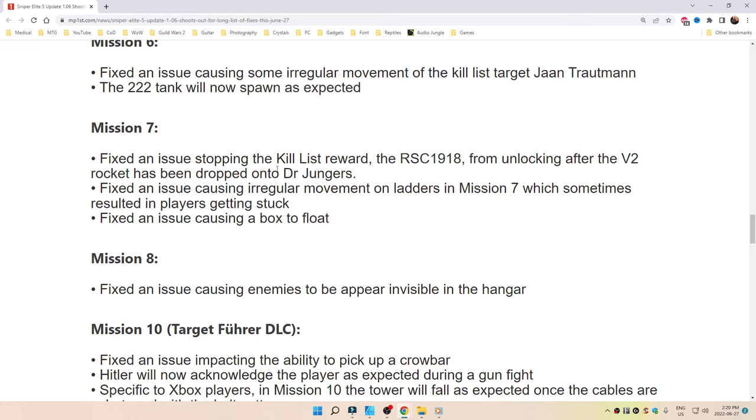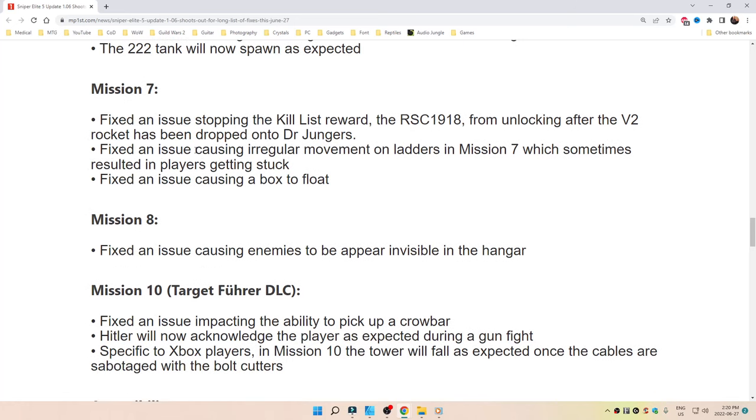Mission 6: fixed an issue causing some irregular movement of the kill list target Jan Trotman. The 222 tank will now spawn as expected. Mission 7: fixed an issue stopping the kill list reward, the RSC 1918, from unlocking after the V-2 rocket has been dropped onto Dr. Youngers.